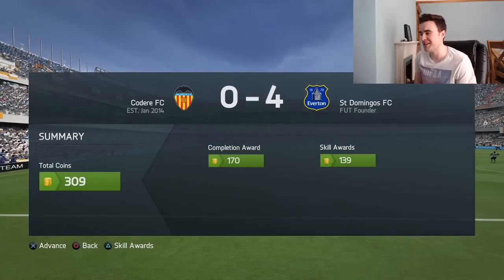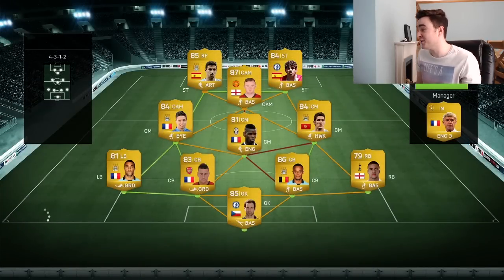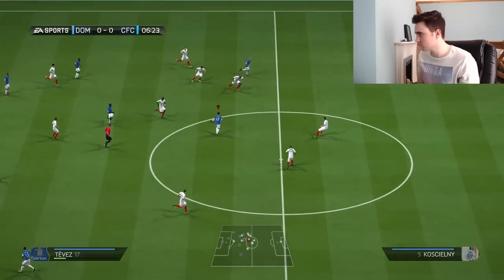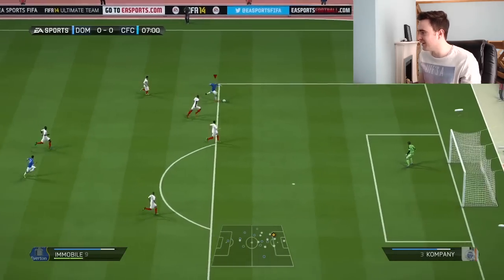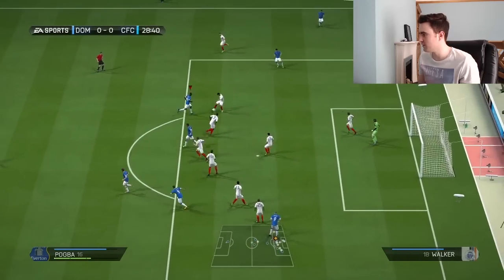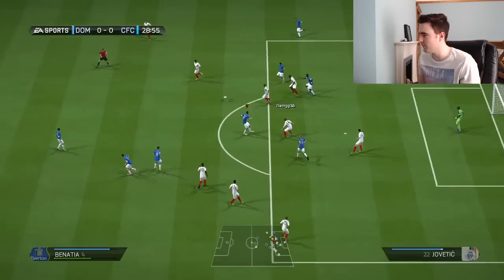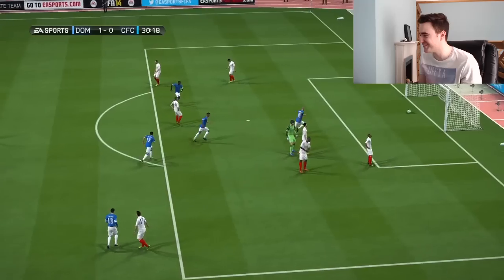Victim number three. Again, a pretty sweaty team. Has anyone got anything apart from a pretty sweaty BPL team? This one's slightly hybridised because he's randomly got Pogba in the middle and Jesus Navas up front — that's pretty sweaty but we should still give him the sausage. Immobile playing the one-two — he's only got about 82 pace. We'll fake shot back inside. Pogba on the edge — Immobile, finish that. Of course he has, boys. He's so good.